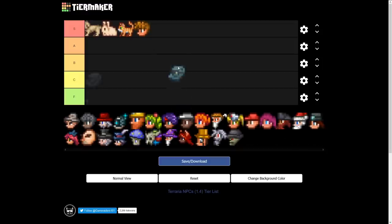Another S tier for sure is the Goblin Tinker. When he isn't breaking weapons or playing hide-and-seek in the caves, he's a very useful NPC. Those reforges are life-saving — you can beat the game without them, but this NPC gives you more defense, more damage, more crits, and he supplies the Tinkerer's Workshop, which is essential for better accessories.